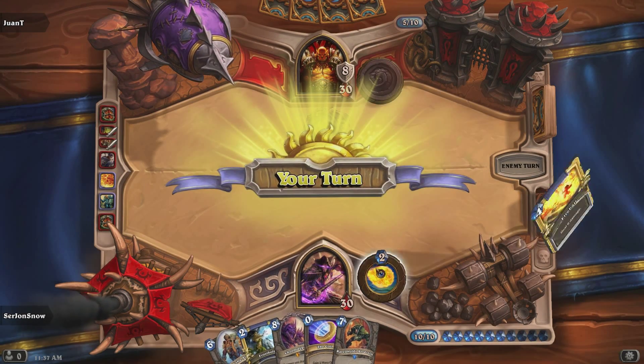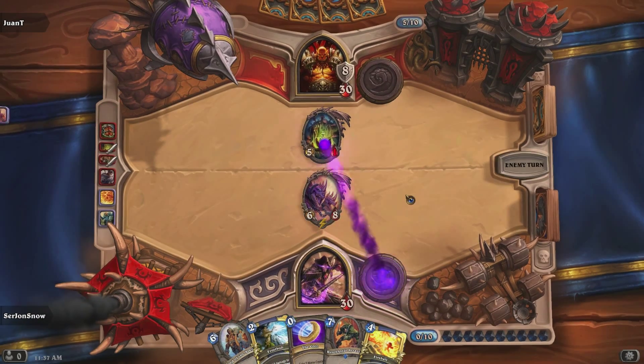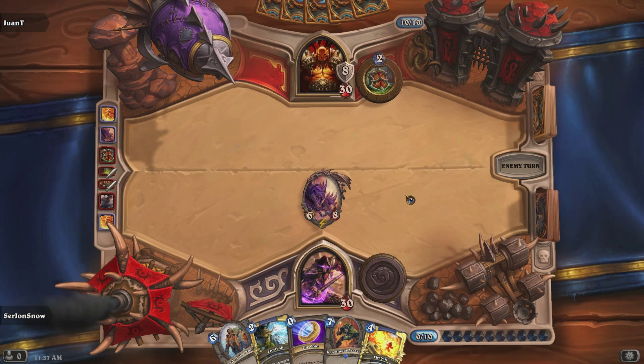I can fireball him. Let's do Chromagus. I'll fireball this little guy. We didn't start with Alexstrasza, unfortunately — it's such a great start. Because it's just like, turn one, your opponent has 15 health.